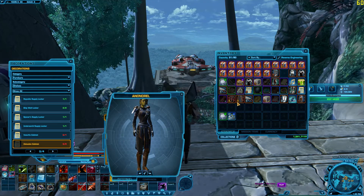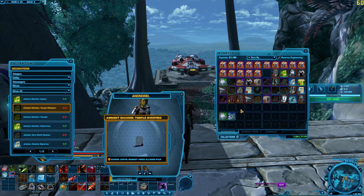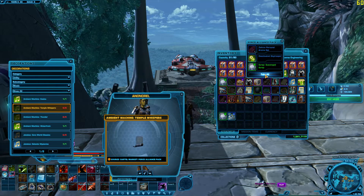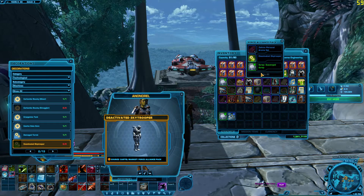So far only gold items are those two right there. Ambient Machine Temple Whispers - those could be cool for like this Stronghold, but I probably won't be changing it around too much at this point. Deactivated Sky Trooper - another decoration. That could be useful later on as well.